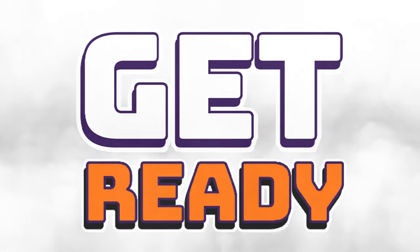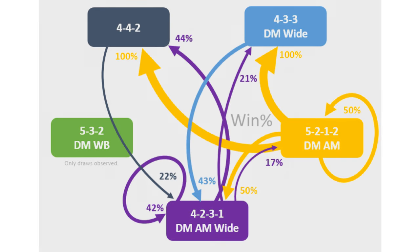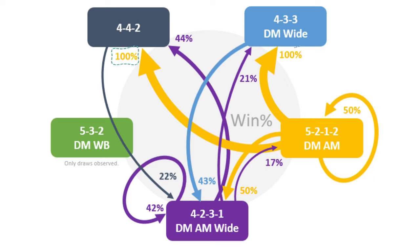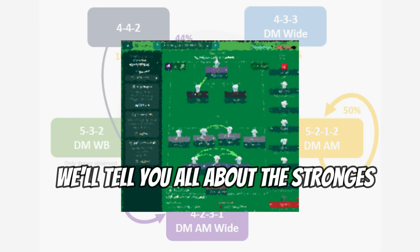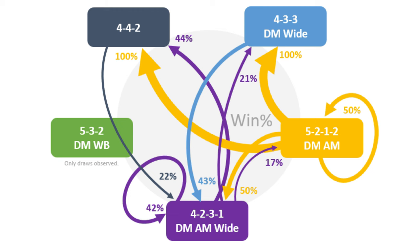Here comes the fun bit — this hand-cranked Sankey diagram shows the win percentage for each of the five most common formations adopted, and a few things jump out right off the bat. First off: 5-2-1-2 looks strong. It has pissed all over 4-4-2 and 4-4-3, won half its games against 4-2-3-1 and itself, and is one of only two formations to register wins against 80% of the formations faced. I should add that I didn't include my own formation in this mix, as I'm rocking a very customised Geggenpress, which ironically only struggles against 4-4-2. I'll show you what I think is the most overpowered formation later on in this very video.